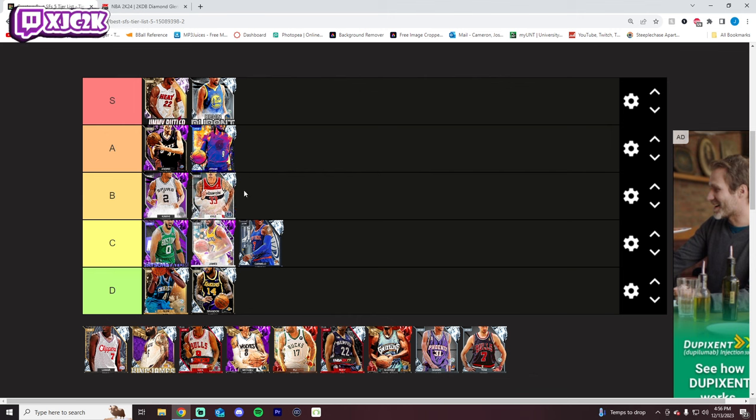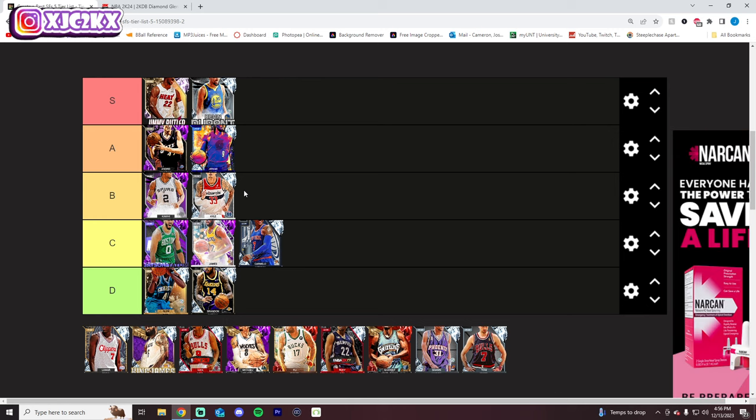Kyle Kuzma is probably back of B tier — offensively quite good at small forward, a good shot creator, great slasher, and nice shooter with a good release. But defensively pretty mediocre. Honestly, I don't like this Kuzma card very much — I'm going to go C tier and moving Tatum up. Tatum defends and Kuzma doesn't, so that's fair.